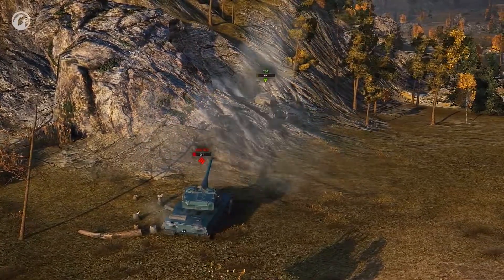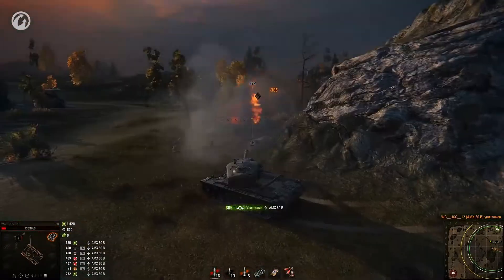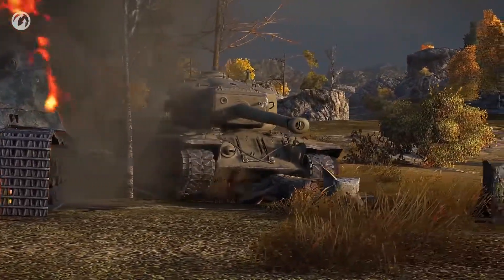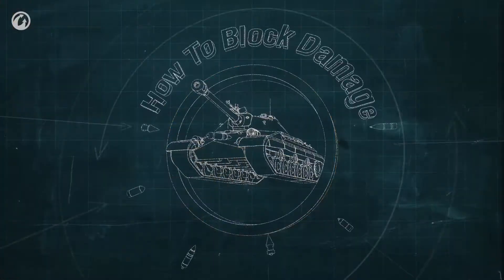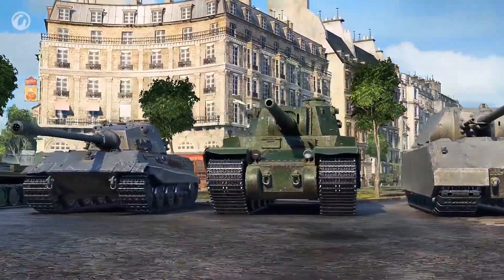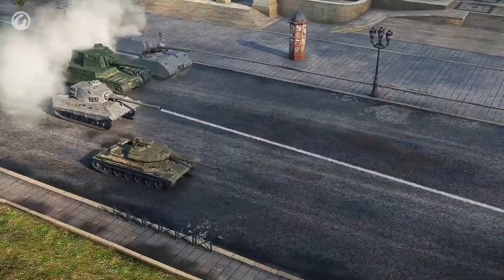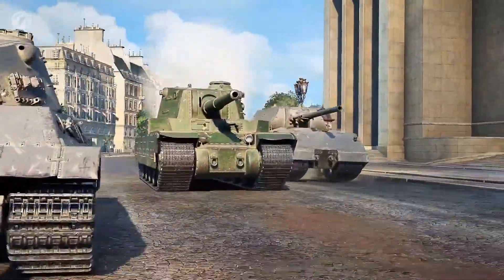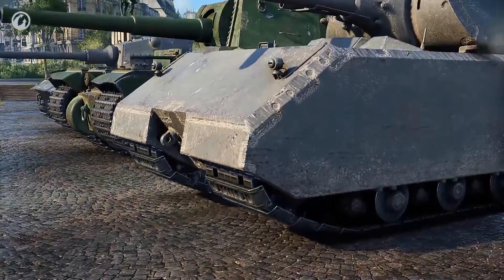That covers the theory on soaking up damage with the turret. Now it's time to engage all your mental capabilities — we proceed to the hull, the largest and most sophisticated part of a tank. Following tradition, we'll start with the hull's front. It would be nice to have thick armor here, but then the tank would be very slow. Seeking a balance between protection and mobility, designers experimented with shape. Let's look at different hull front variants and see how they can help you survive.